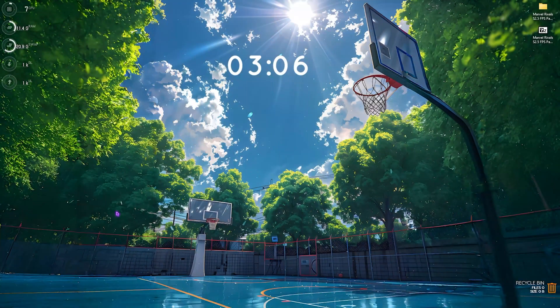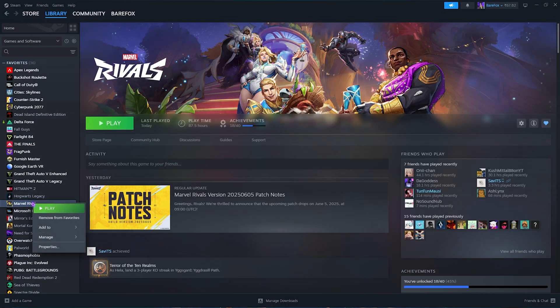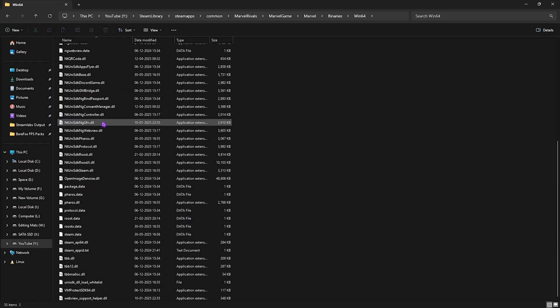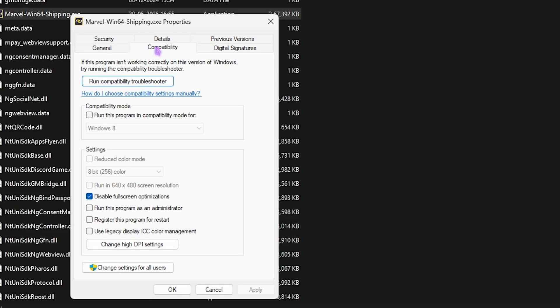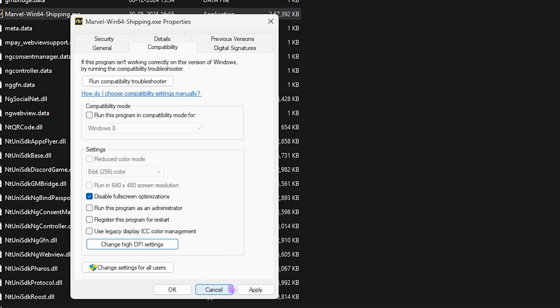Step two is compatibility settings. Head over to Steam, right-click on your game, click Manage, then Browse Local Files. Maximize the screen and navigate to Marvel Game > Marvel Binaries > Win64, scroll down to find Win64Shipping.exe, right-click it, go to Properties, click the Compatibility tab, check Disable Full Screen Optimization, then click Change High DPI Settings and enable Override High DPI Scaling Behavior. Click OK, Apply, then OK to close.